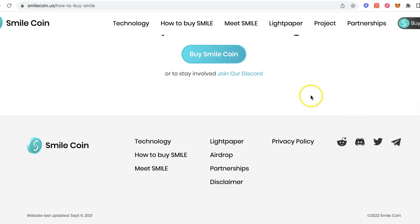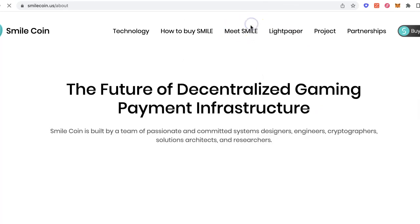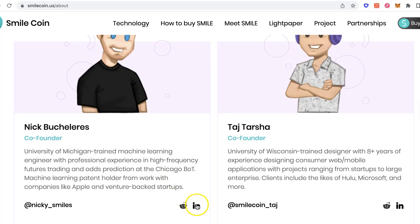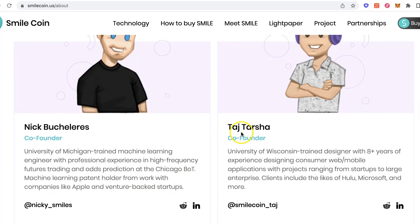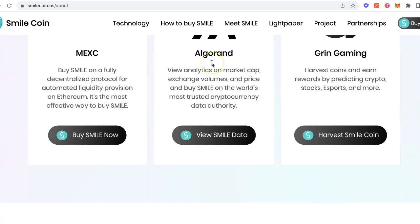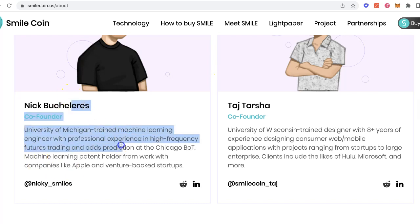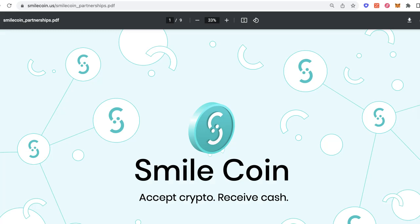As always, you definitely want to check out all of the different aspects of their website and their team. What I'd like to understand is who the founders are and what their backgrounds are. They have their LinkedIns, their hashtags, their Discords — so you can actually know that people are putting a face to it. They're what you call doxxed, meaning they're identified. They're not trying to hide behind fake avatars — they're real people with real families, real jobs, real backgrounds. This guy's a patent holder for companies like Apple, a trained machine learning engineer, high-frequency futures trader. This guy is probably the brains behind it all, and this one is the CTO-style technology designer.